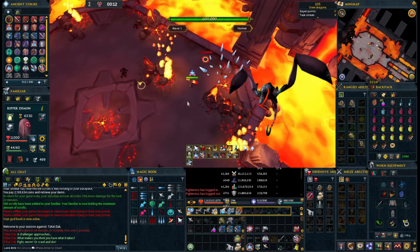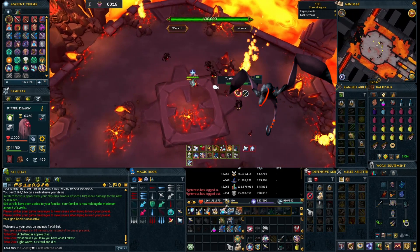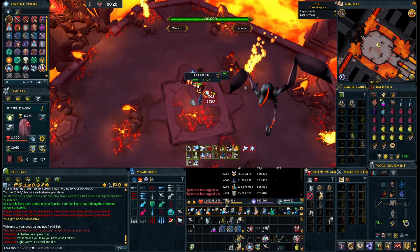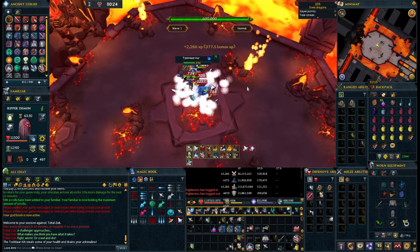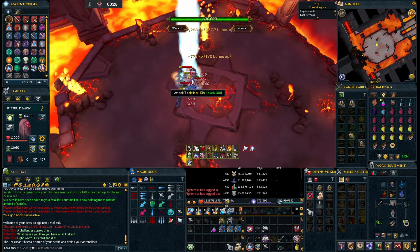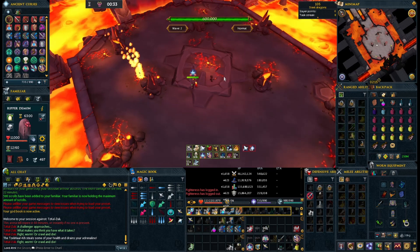Your number one priority targets are the bats, similar to the way they were in the fight caves, only this time, if you safe spot them, they'll hiss on you — as you see right there — and it actually drains your health and prayer from range if it is safe spotted. So it's very highly recommended getting rid of them as soon as possible to avoid going through too many supplies.